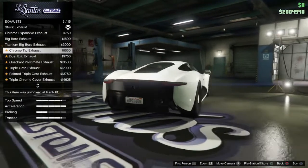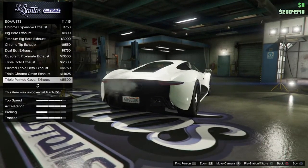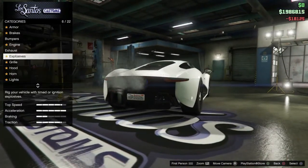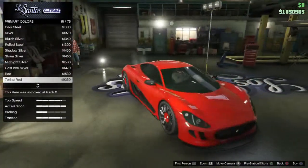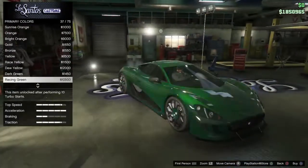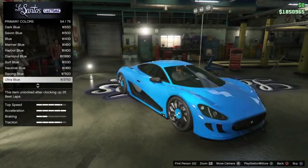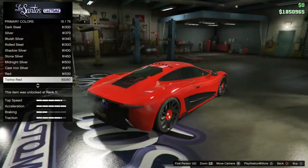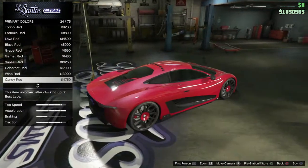One more feature I want to go over before we leave Los Santos Customs: when you change the paint job of the car, the rims change color too if you keep the stock rims. I really like the style of the stock rims and I love how the color changes with the paint job of the vehicle.